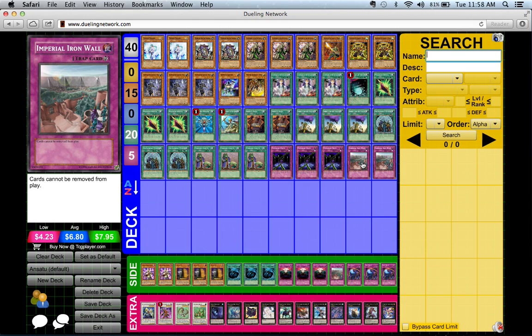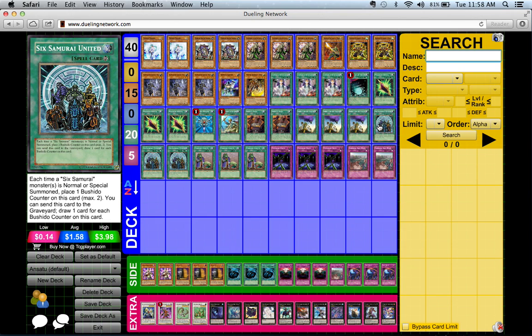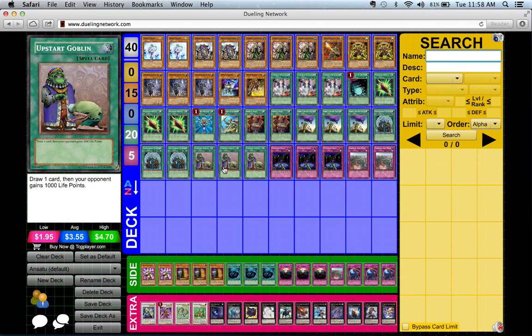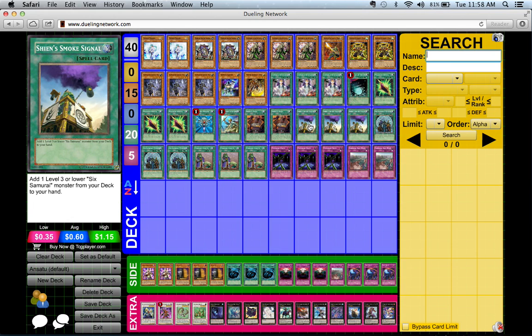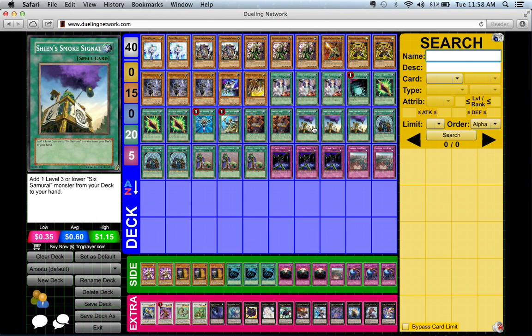You can't just sit on those and wait for your chance. So I decided to put it in the framework of a Samurai turbo deck. You have three Six Samurai United, three Upstart Goblin, and you can search your deck with Asceticism, Dojo, and Reinforcement of the Army.